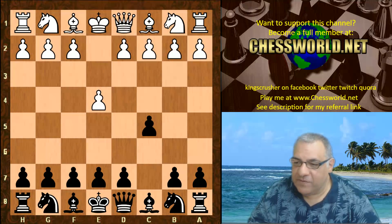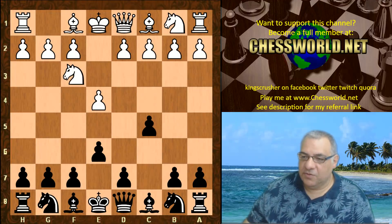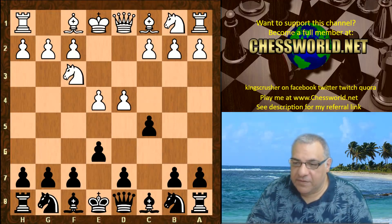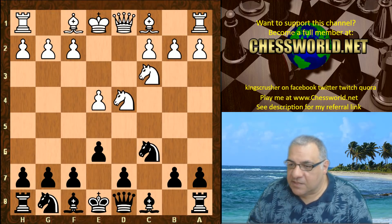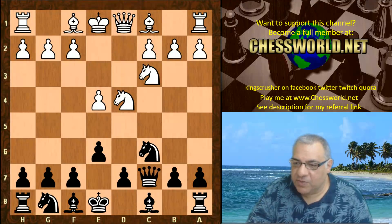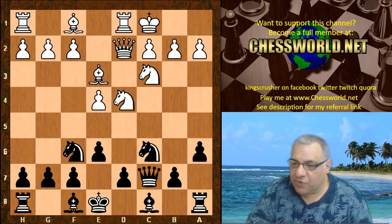So e4 c5 Nf3 e6 - end of book. Here we have d4 from Deus Ex, not afraid of the open Sicilian. Nc6 Nc3 - so this is the Taimanov variation. Queen c7, Be3, a6, Queen d2, Nf6. These are actually pretty standard book moves so far.